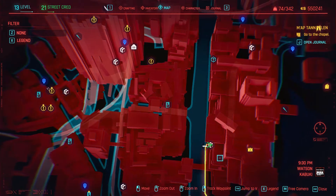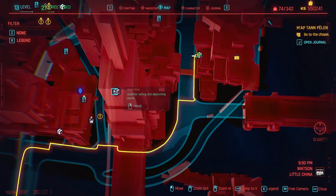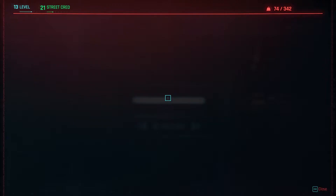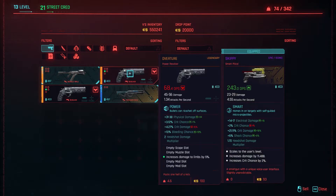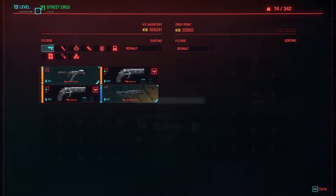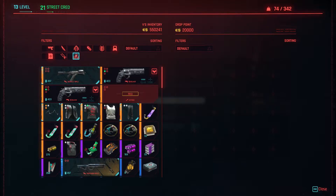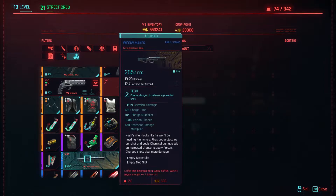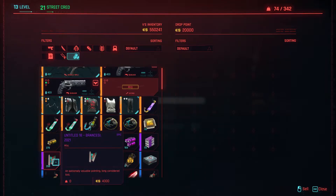We're going to access the inventory of that drop point — you can pretty much dupe at any of these stations. We're going to go into it and sell the items that we want to dupe. What I want to do is dupe a legendary weapon. As you can see, I've got two legendary Overtures, which are basically kind of difficult to get.